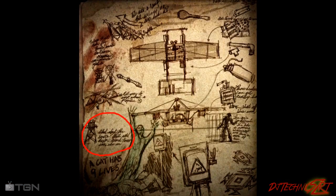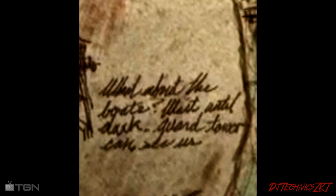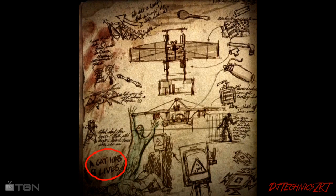Looking near the picture of the guard tower, the writing near it says: 'What about the boats? Wait until dark — guard tower can see us.' Maybe this releases the warden. If you are spotted outside by a guard tower, it could in fact trigger him — just a theory of mine. Right underneath that is someone going into the afterlife with the power box next to him. 'The cat has nine lives' is also written here. Could you perhaps go into the afterlife only nine times in one game? We also understand now that in the afterlife you can power up certain objects — this is probably one of the most crucial elements in the game.